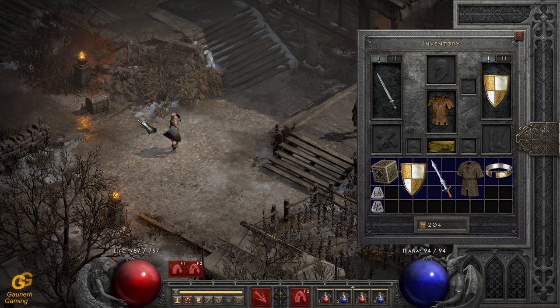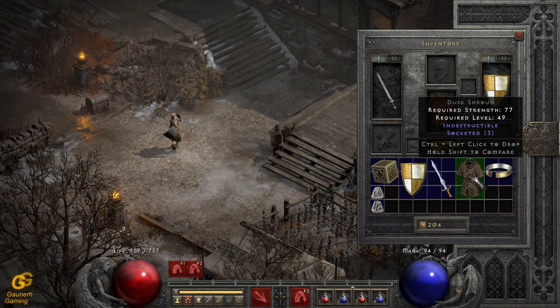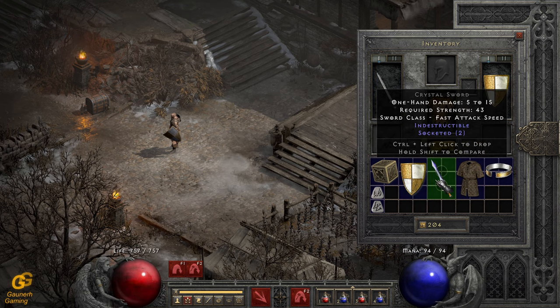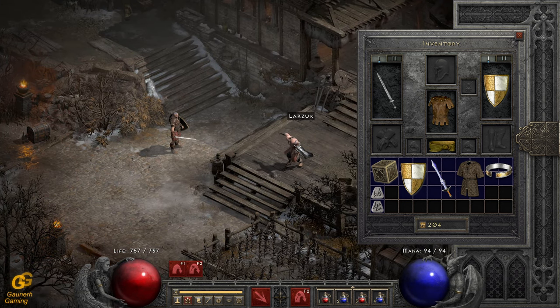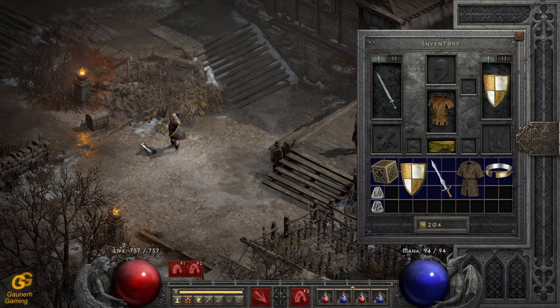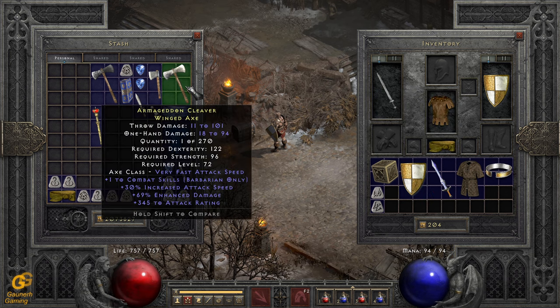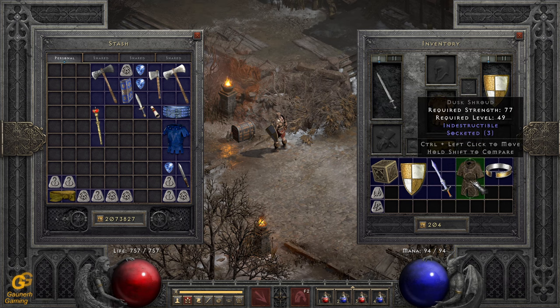There you go — you have these different approaches to socket your items. But there's a caveat: this cube recipe only works with normal white items — shields, weapons, armor, and helmets — and they have to be of white quality. They cannot be superior. If they are superior, you have to go to Larzuk, who always gives the highest amount of possible sockets. However, you can also do it with ethereal items — a normal ethereal base is fine, it just cannot be superior.